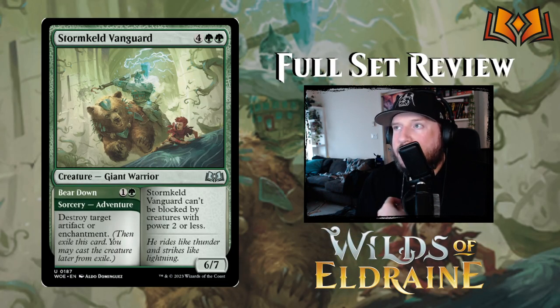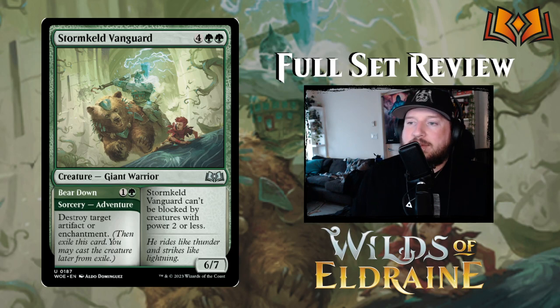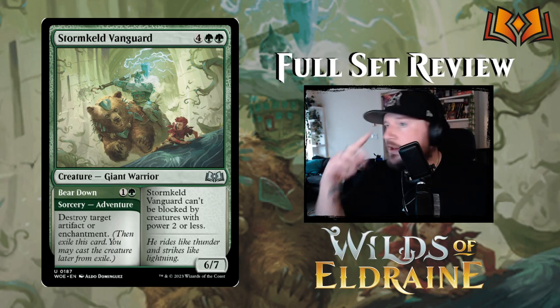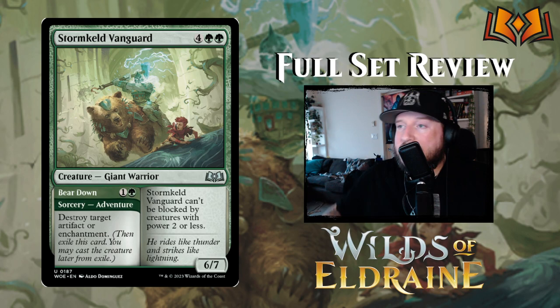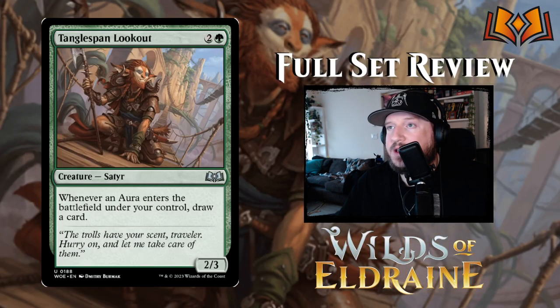Storm Keld Vanguard is four green green for a six-seven Giant Warrior — Storm Keld Vanguard can't be blocked by creatures with power two or less. Its adventure, Bear Down, is one and a green sorcery that destroys target artifact or enchantment. Very cool, powerful card with great utility on the adventure side and great stats on the creature side.